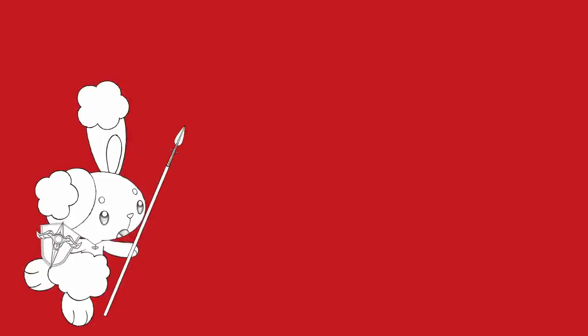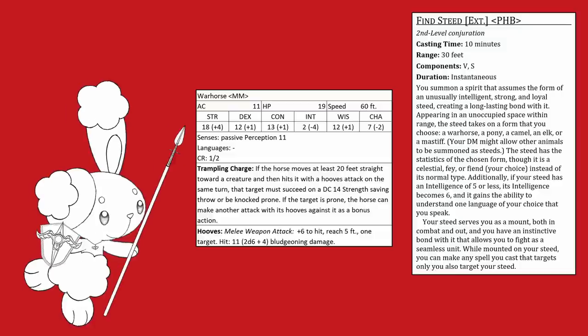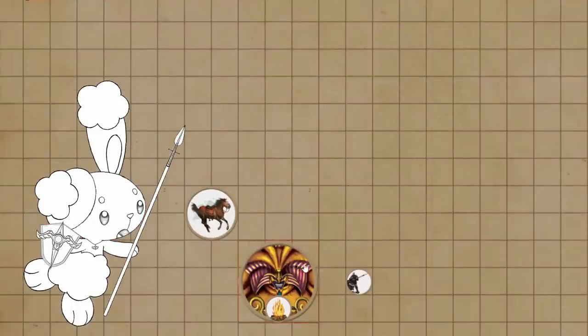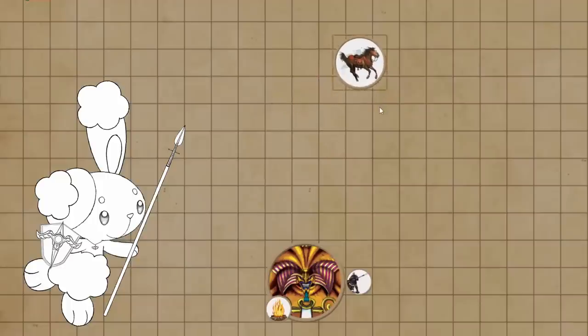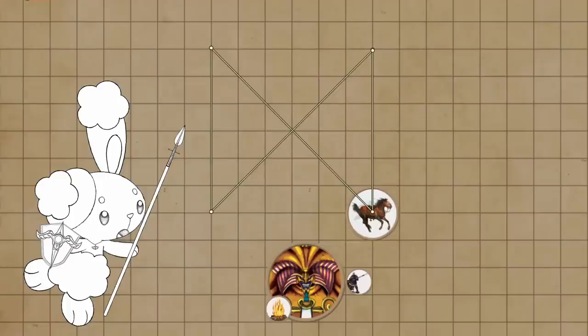The final addition is Find Steed, which gives Oli a Warhorse that can be used kind of like an ordinary Tasha's summon for a bit of extra damage. With the right positioning, it should get both a regular attack and an opportunity attack every turn, and by moving in a sort of cross pattern it should be able to use its trample feature every turn without provoking any opportunity attacks. You could also just ride this Warhorse, which is honestly far more sensible in a real game, but this isn't a real game so we're doing silly stuff.